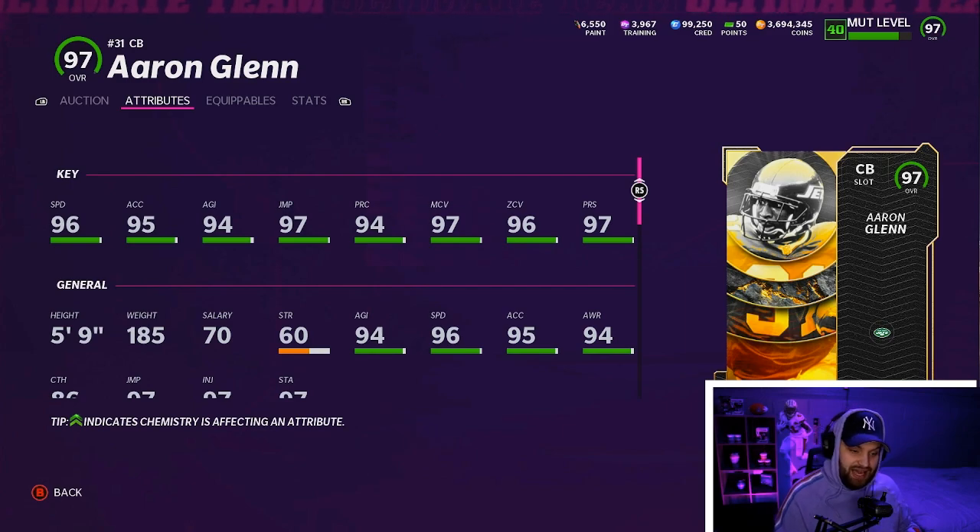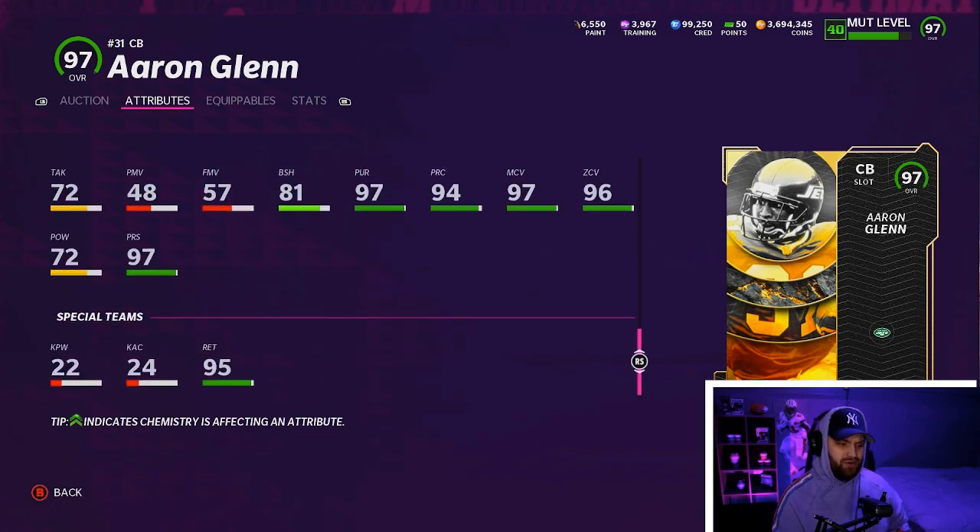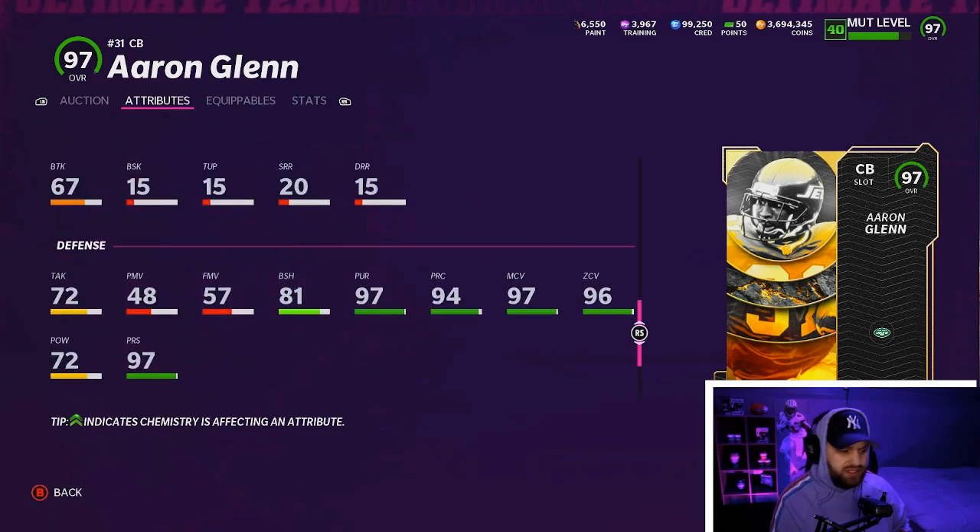He's actually been very solid, not going to lie. Obviously you'll notice it sometimes where a ball flies over your head, but he actually makes plays that I never thought somebody his size would — he's been very very good, a card I've been sleeping on. I'm going to start showing box stats: 72 tackling, 72 power, and an 81 block shed. An 81 block shed from a corner is amazing.